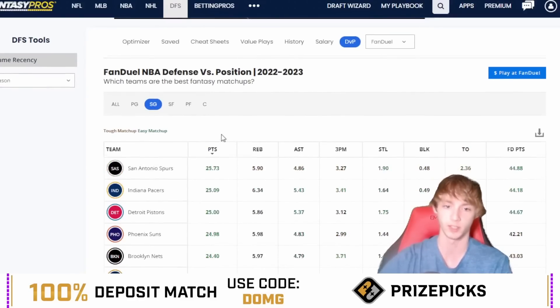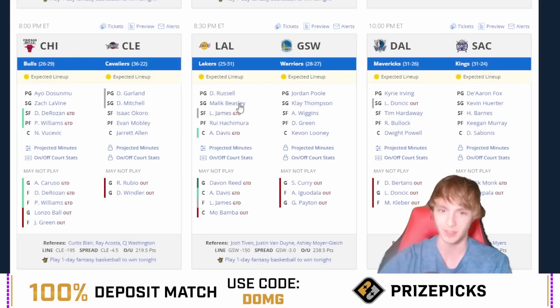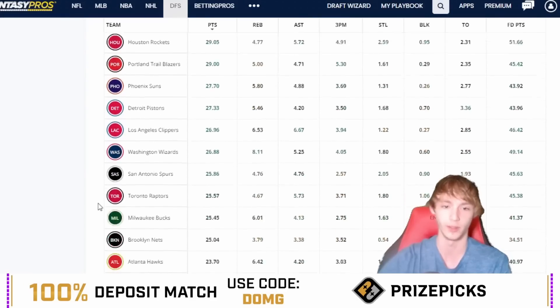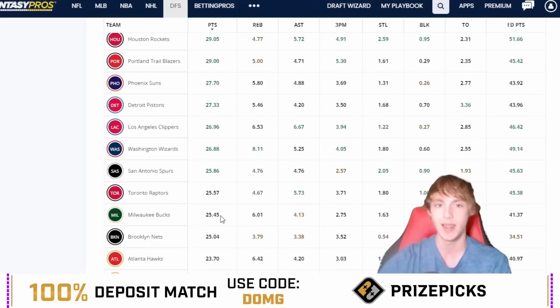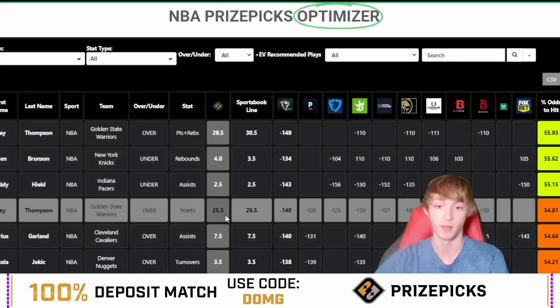If you take a look at how the shooting guard matchup fares against the Lakers with all the trades — obviously the Lakers didn't have Malik Beasley or D'Angelo Russell before. So the defense is going to be a little bit different for the Lakers today. But we'll take a look at how the Lakers match up in the last seven games: kind of right in the middle of the pack, allowing 22.73 points per game to the shooting guard. Because they got Beasley and Russell now, but I'm not really worried about those guys. I think Klay Thompson can go ahead and drop hopefully at least 26 points. With him at 25.5 on PrizePicks versus 26.5 on sportsbooks heavily juiced on the over, it's just great value on the PrizePicks board.